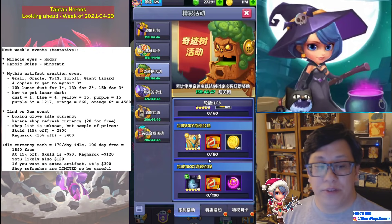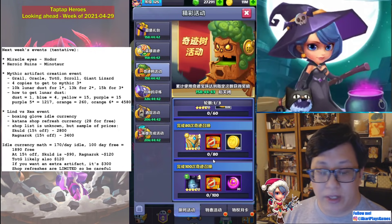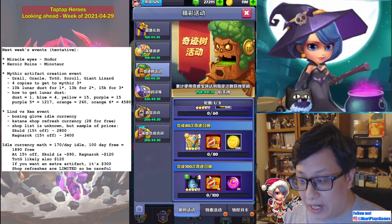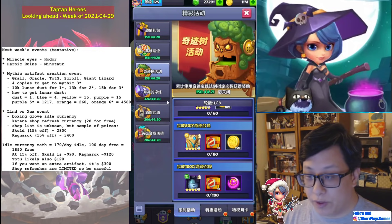He is 100% worth pulling. He's an amazing support, but he also has the ability to be amazing damage, so he really can be good in pretty much any team. And if you want damage, you're going to want to have an Aegina. So anyway, 83 eyes to pull on the first day if you want to pull, because you need 100. Otherwise, just 100 because of Heroic Ruins.